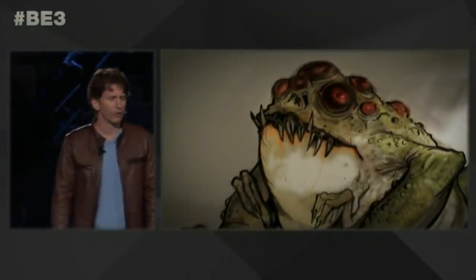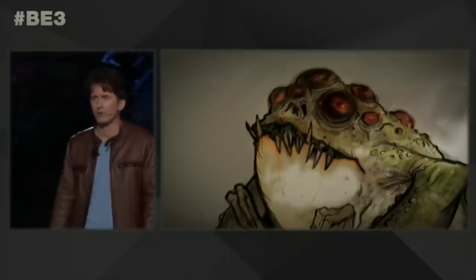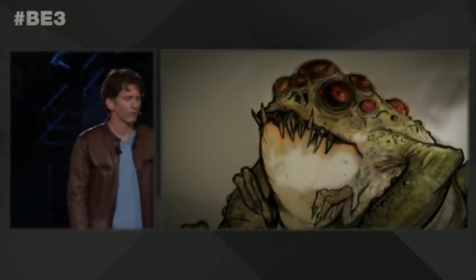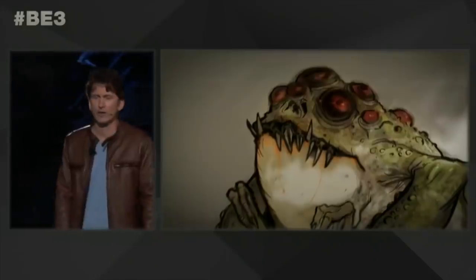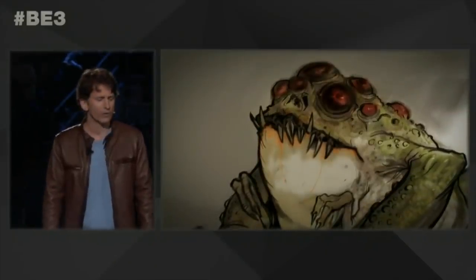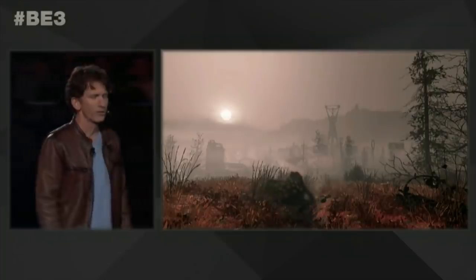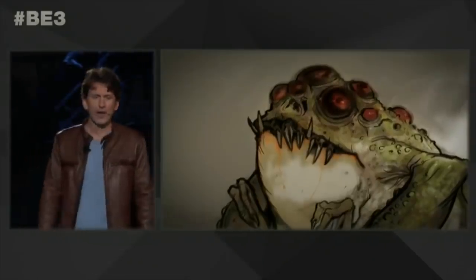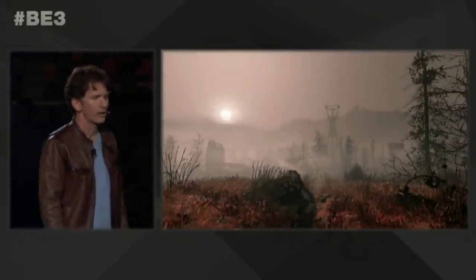Number 4: Giant Frog. This is one of the new creatures we get the best look at because there's concept art of it shown at E3. It's a frog or toad — I don't know the difference — with seemingly dozens of eyes, razor-sharp teeth, two smaller jointed ventral appendages in addition to its hind legs used for jumping and its front legs used for froggy things. It's got some disease or fungus or something on its back as well, but for the most part it really does just look like a giant frog.